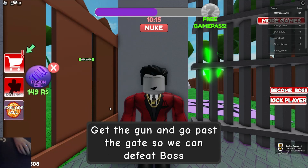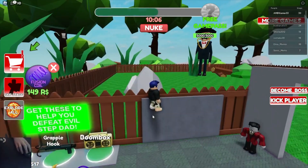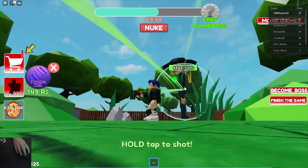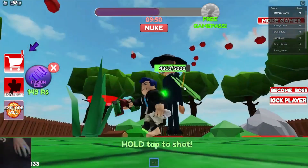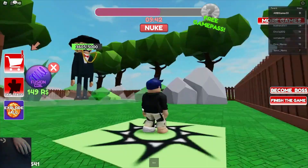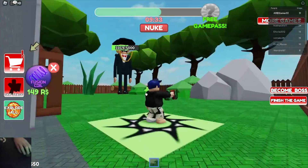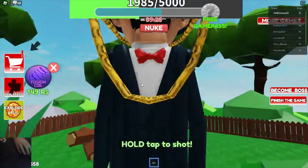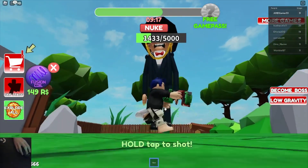Get the gun and go past the gate — we can defeat Boss Crazy Evil! Oh, he's evil, just like you. Alright, he has a gun. I have a gun, you know that. Oh, he has a shield! It's a gun — oh he's evil, but he has a shield. Yeah, I'll hit it a bunch of times. Oh, be careful with that shield. Oh no. There's a lot of HP, by the way.